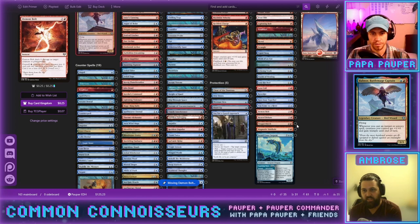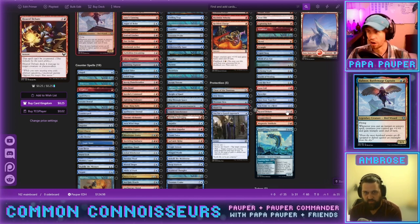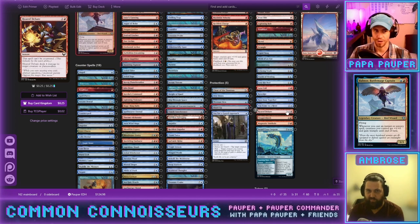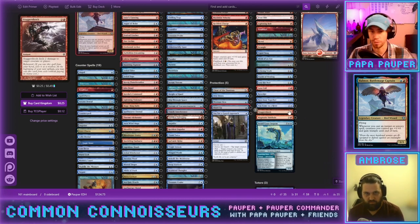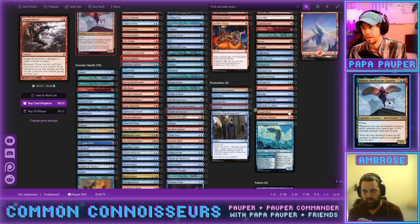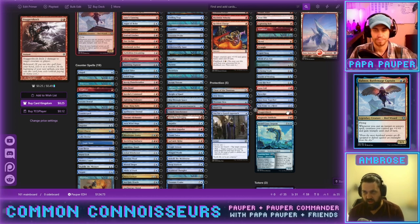Heated Debate is a great card — can't be countered and hits for four, and hits planeswalkers — but it's three mana, probably doesn't make the cut. Staggershock is interesting: it hits players and it rebounds, so if Balmore is out we're double-triggering prowess and the anthem. It's three mana, but the double spell cast and the rebound both pump our team.